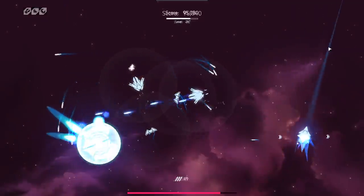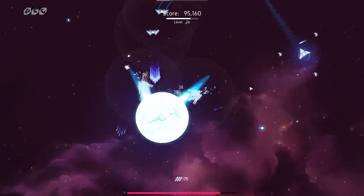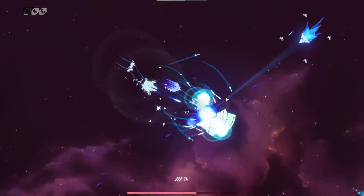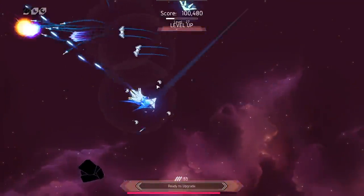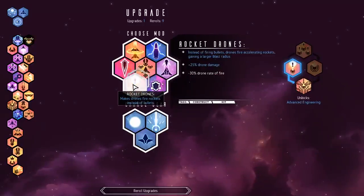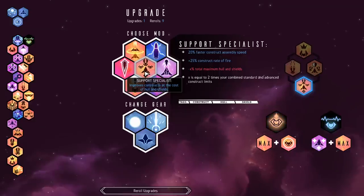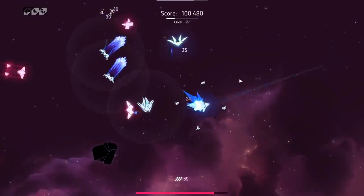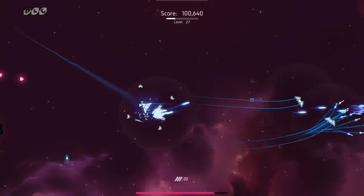Drones don't have all that much in the way of DPS. You can build them for damage output but they're still just kind of chip damage. You can see over here on the right — they're just little orbital firing platforms firing tiny little bullets. They try their hardest but the reality is they just don't stand up in DPS to a lot of other things. I can get rocket drones.